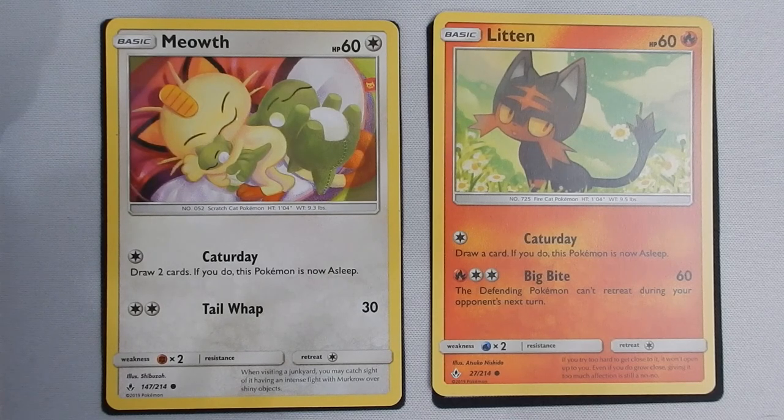Neither one of them is really worth moving up to the secondary attack. Meowth has a two-energy Tail Whip — if your opponent isn't throwing anything, that's not too bad. Litten, however, with a three-energy Big Bite, that's a lot of damage, but in a 60 hit point package it's at severe danger of being knocked out. You have two Meowths and three Littens. Litten does evolve into one of the heavier hitters, and with three Littens you can afford to use one early without it being a huge deal.